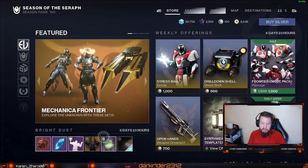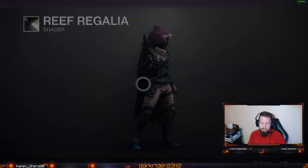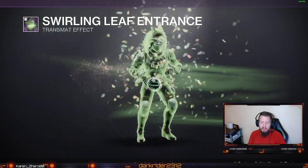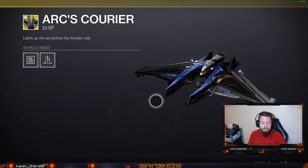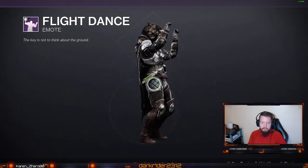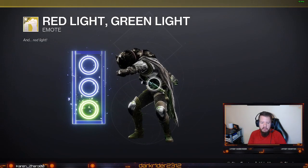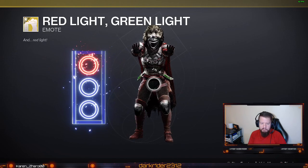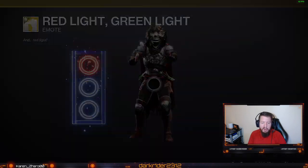I'm going to take it to the store, Eververse section. Here's a shader for this week — if you ain't got it, you can go ahead and pick it up. It's a transmit effect, it's greenish. Here's the ship, it looks pretty cool. It's the emote for this week — the Eververse section here. Red light, green light. I have to push it to clear. That's weird. Pick it up if you want.